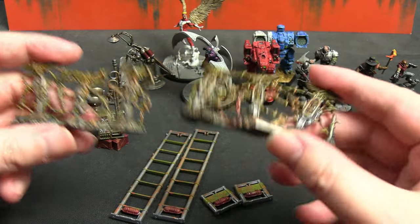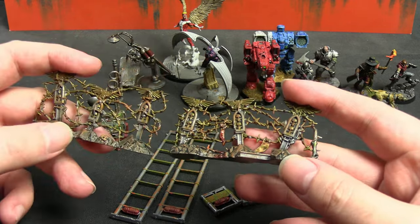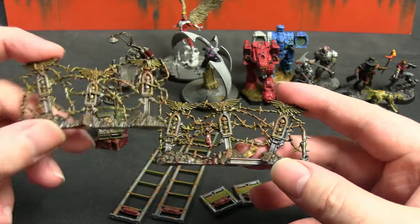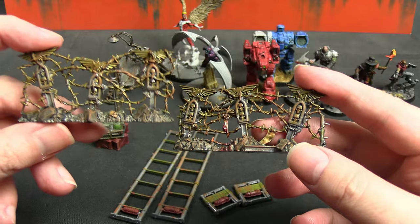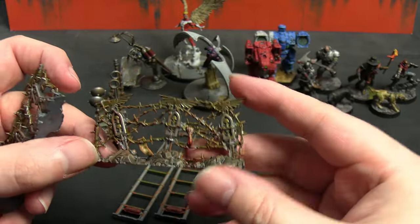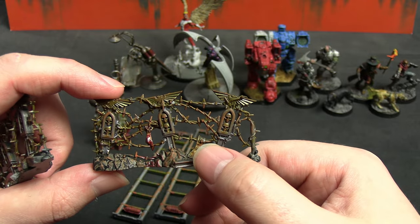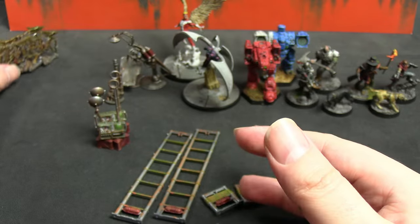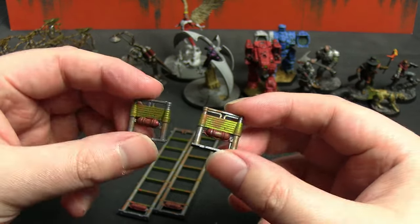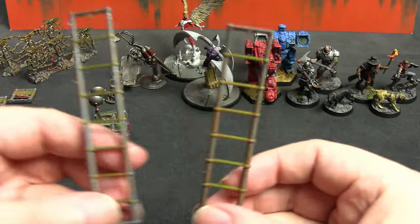It feels like they're roughly the length they should be for the token, so probably just classed as general barbed wire, though it looks a bit more impactful with the aquilas on them. I spray painted these silver, did a little bit of Nazrite Yellow for the imperial seals, Skeletal Horde for the skulls, Bronze Scorpion for the barbed wire itself, dry brushing of Dry Rust by Army Painter, and a little bit of Basilicanum Gray for the stone on the base.